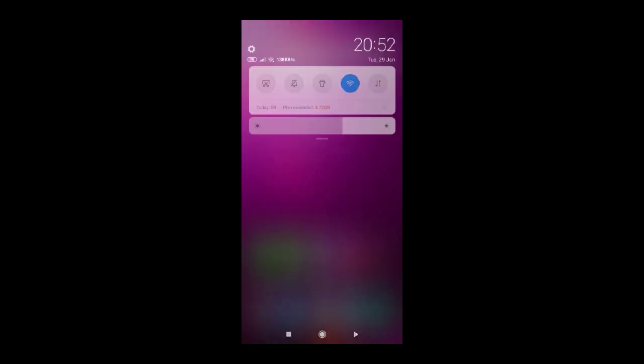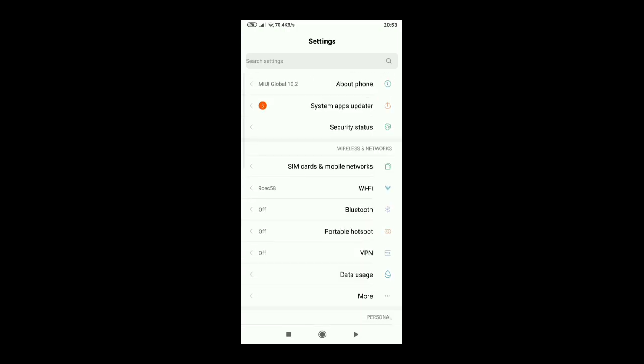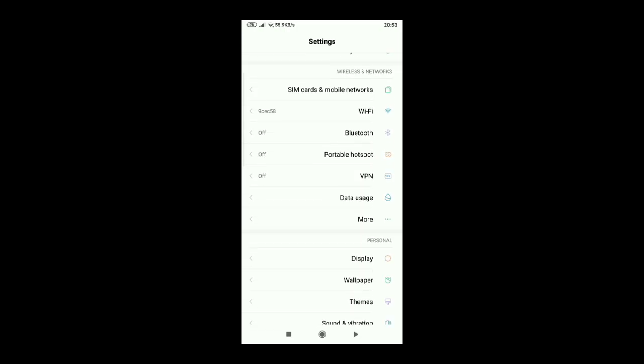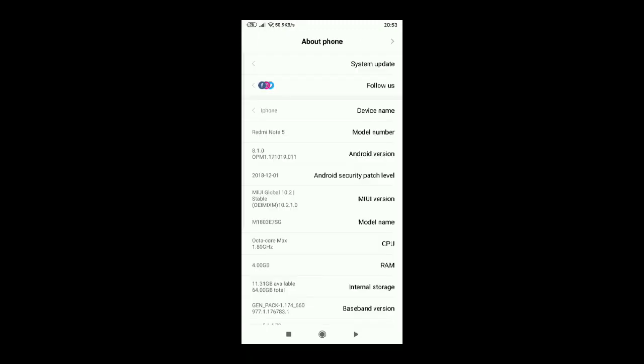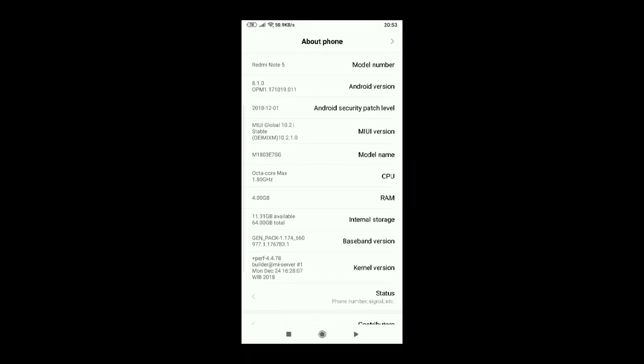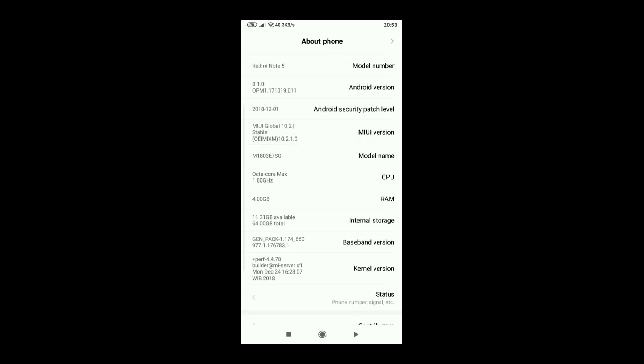First, hit the home button and go to Settings — don't mind my layout. What you're gonna do is go and hit About Phone, then tap the MIUI version a few times.